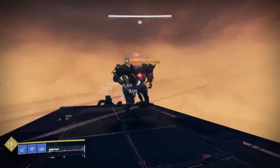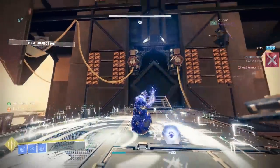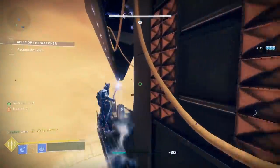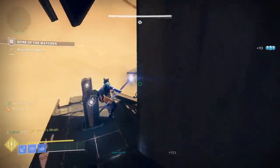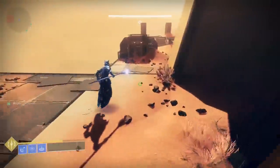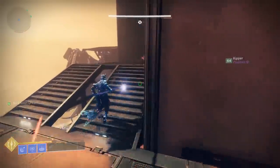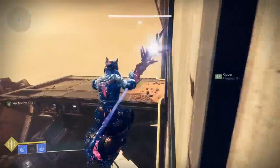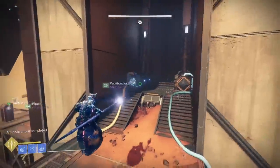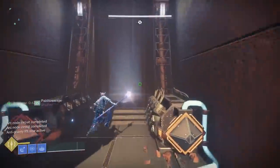Because there is no boss, you could potentially farm it in a fireteam of two or alone. Hot tip: if anyone on your dungeon farm team is a Warlock, go ahead and have them hop onto Shadebinder. When you have the Arctrition buff — the one you need to shoot and power up the wire connectors — apparently if you just pop your Shadebinder super and spam the secondary attack button, you will auto-damage every wire connector near you and automatically turn them on. Now that's what I call easy farming.